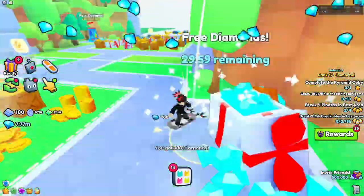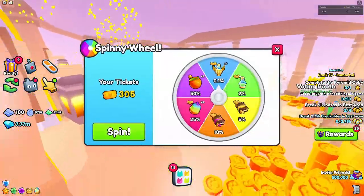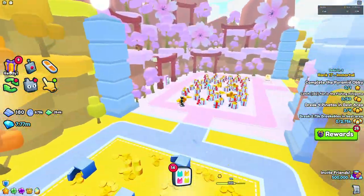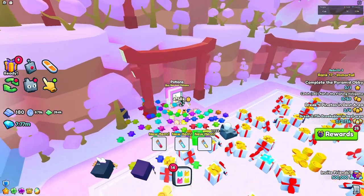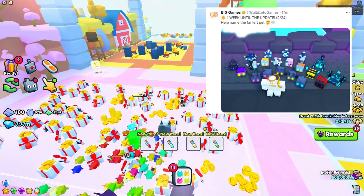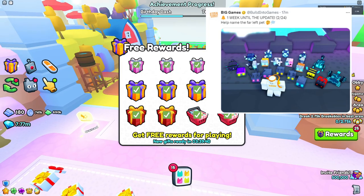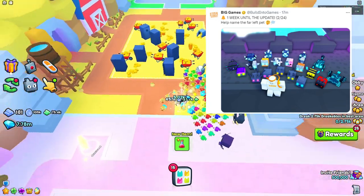Welcome back to another leaks video. This one is very important because it actually uncovers the release date for Customer 99's Update 6. As you can see on screen right now, it says one week until the update and it's the 24th — so it's pretty much a week from now. It also says 'help name the far left pet.'